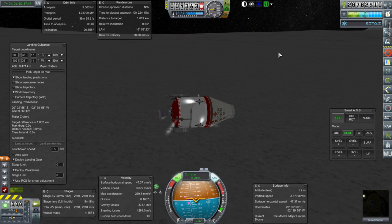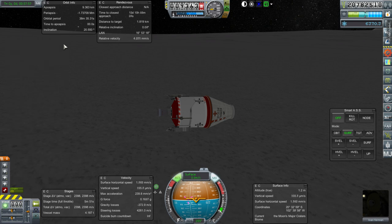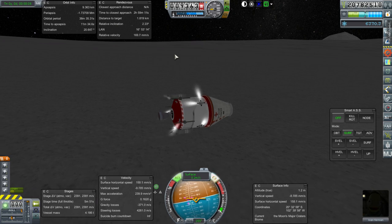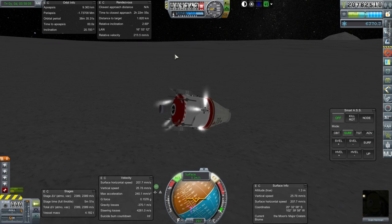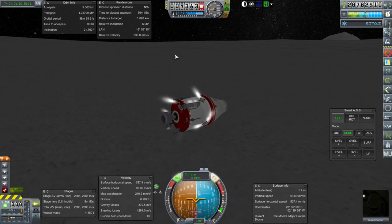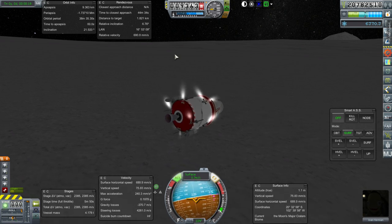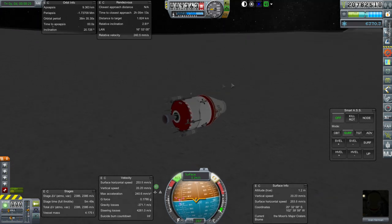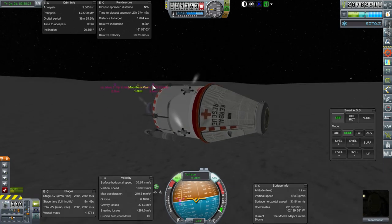We're sort of in a standard messed-up pod situation for the moon. The problem is the throttling on the engine isn't deep enough to land this properly and it takes too long to spool up. I think we'll eventually just cannibalize this for material kits or something. Two landing struts are broken — that's no good for trying to get us upright. I'm going to have Joan transfer out and go into Moonbase 1, and then one of the others will take one of the other ships up.